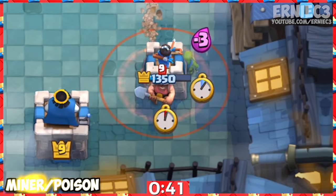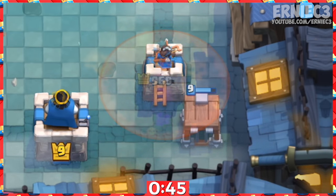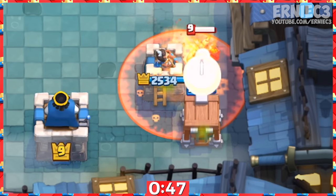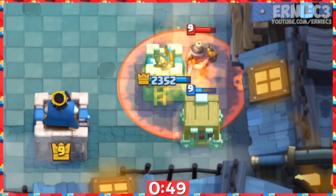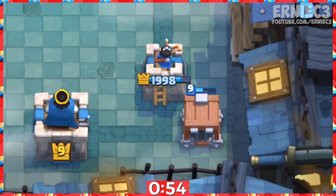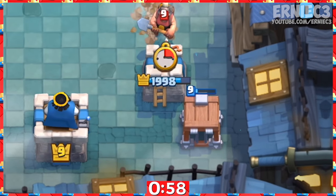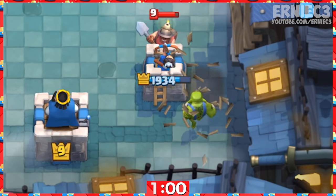Number 10. If the enemy's miner-poison combo is becoming hard to counter with the troops you have, place the cage near your tower once you can tell that they're back in cycle. The cage will wait until the enemy uses their miner-poison and the Brawler will help defend, or the cage will be just about ready to release the Goblin Brawler, preventing the enemy from sending their miner towards that tower longer, buying you more time.